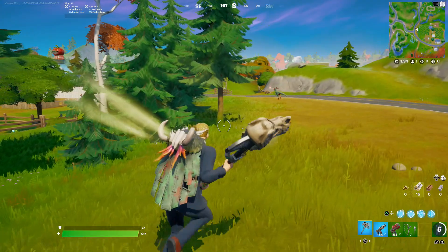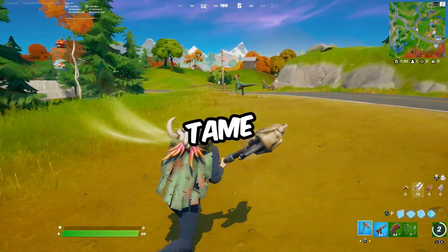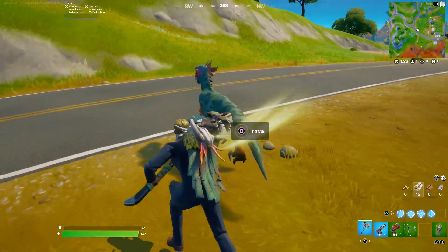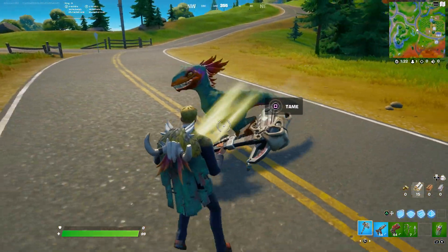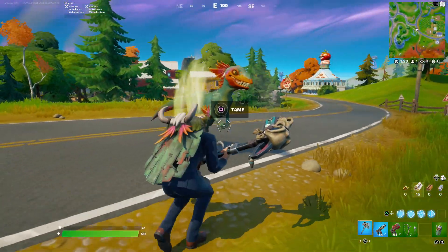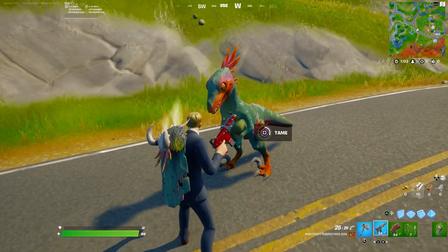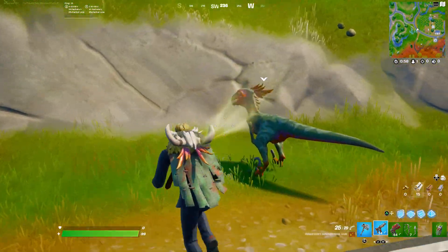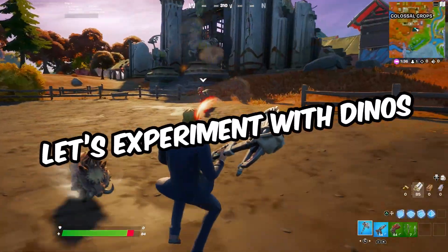There are plenty of raptors around this area. Right now there's only one, but that's fine — I'm just gonna tame this raptor right here. As you can see, it's got like different colors and it's really beautiful. Unfortunately, we can't ride the raptors, so the only thing we can do is tame it and make it our pet, just like the wolves.